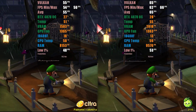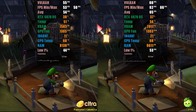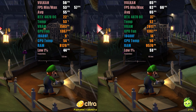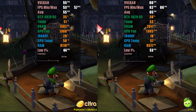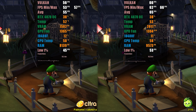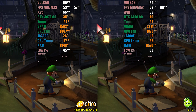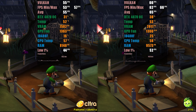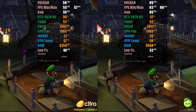One of the games where emulation is still improving is Luigi's Mansion Dark Moon. In the previous video, Lime 3DS couldn't maintain more than 37 FPS, but now it's running at a stable 60 FPS. Pablo's fork, on the other hand, doesn't consistently maintain 60 FPS but is still playable. Both projects had unlocked FPS for this test, and this was the best performance I could achieve.